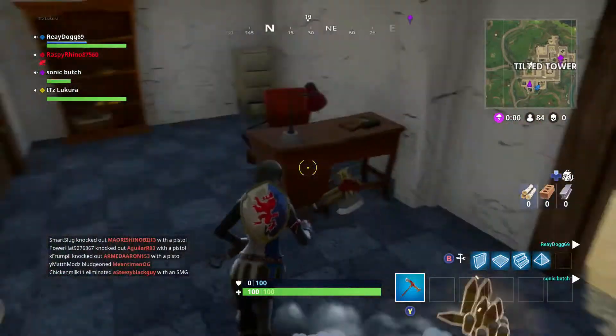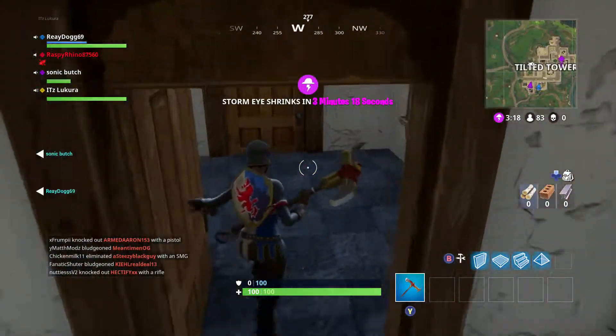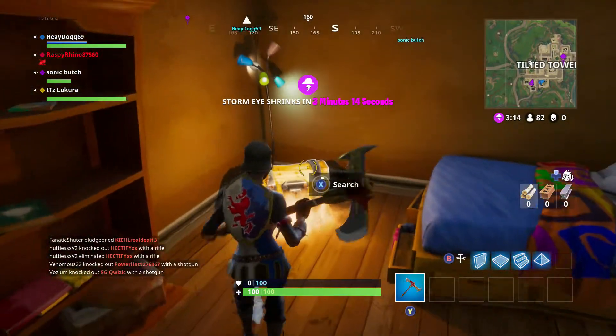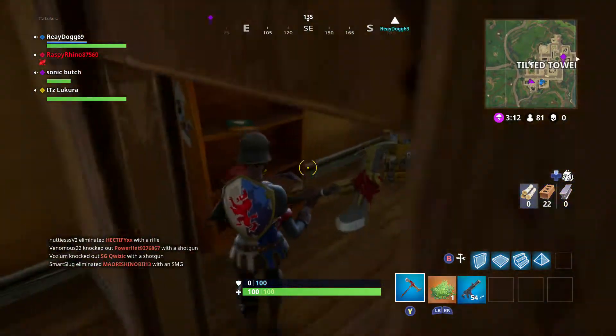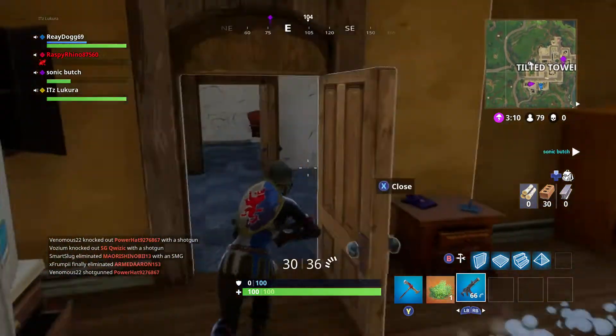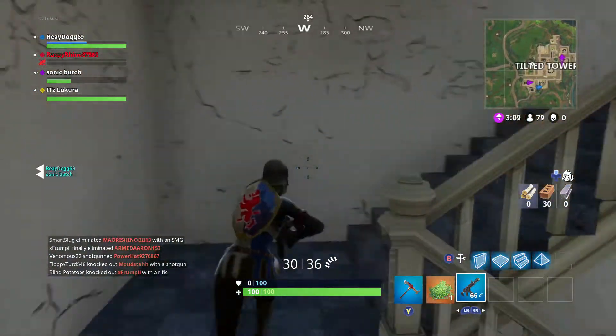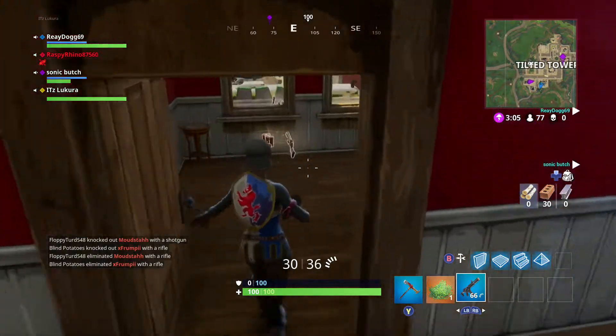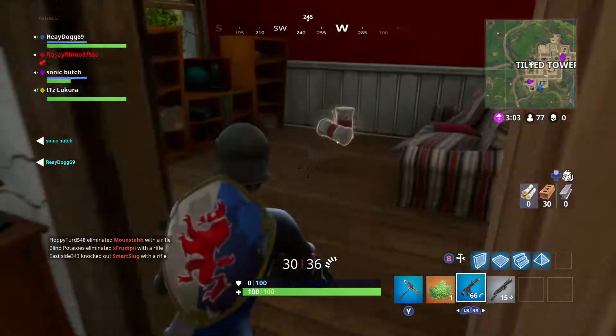The light machine gun can be found in chests and supply drops. It fires almost as quickly as the SMG and it uses light ammo. I'm glad it uses light ammo because throughout most games I wouldn't use a pistol and I'll have about 700 light ammo by the end of the game.